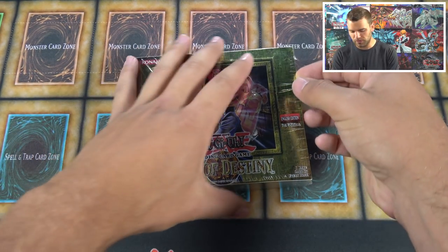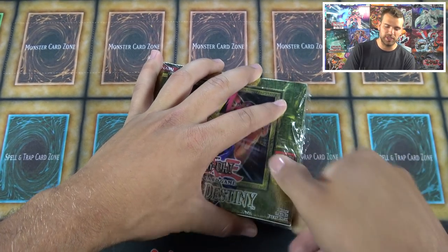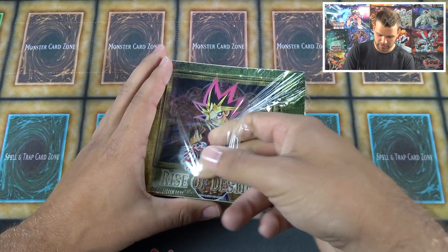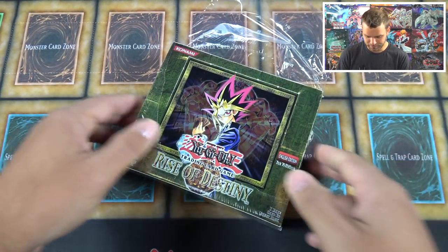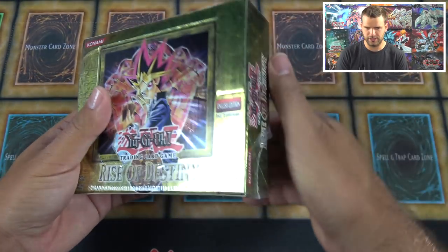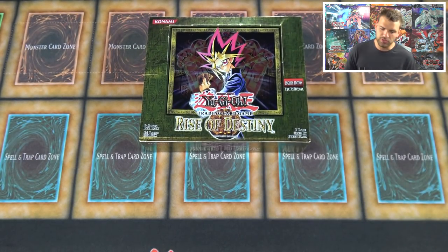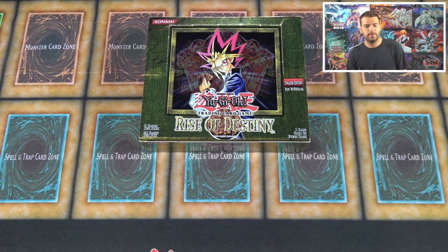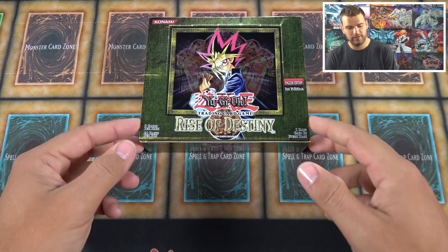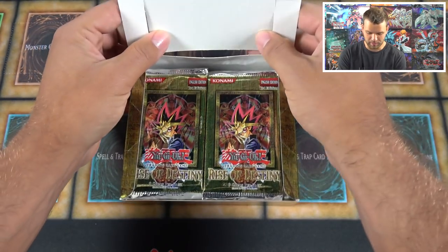We're looking for a few specific cards, but really in the end you just want to get ultimate rares out of these first edition classic boxes from 2005 — that's crazy. Before this was Ancient Sanctuary and then Invasion of Chaos. It's still 2005 — these are classic old packs, like 13 years ago now. Crazy, crazy, crazy.